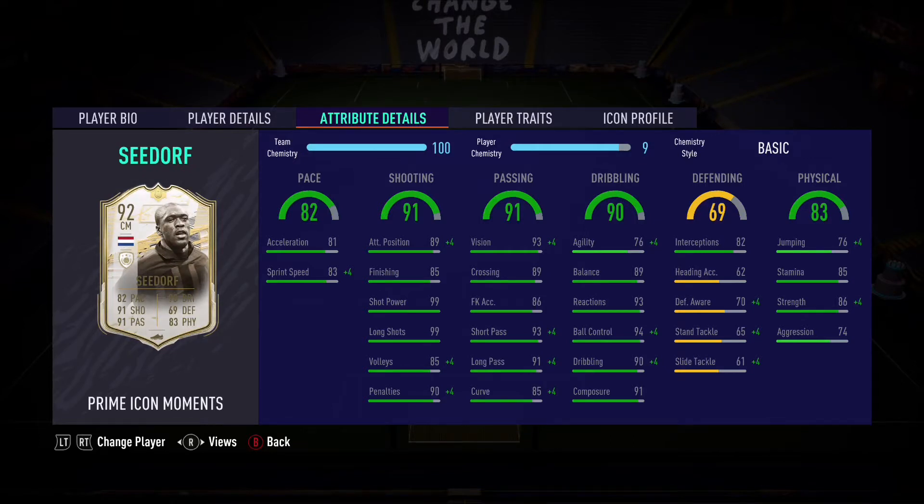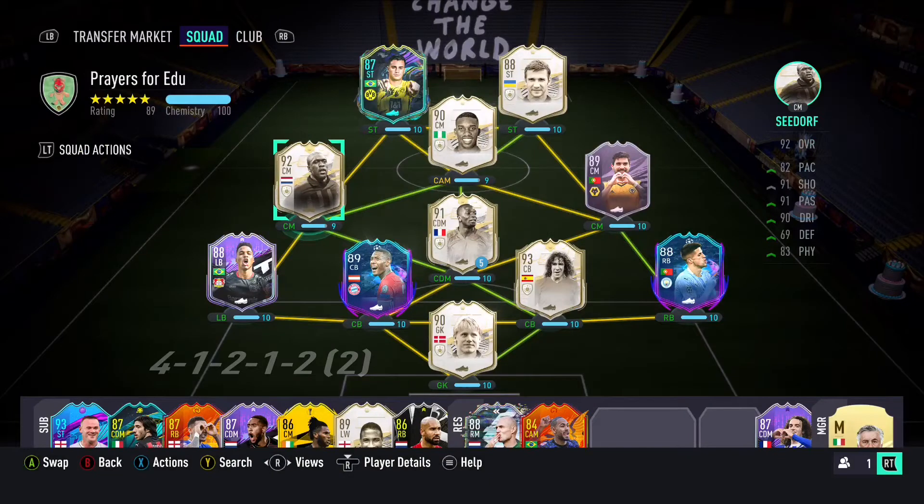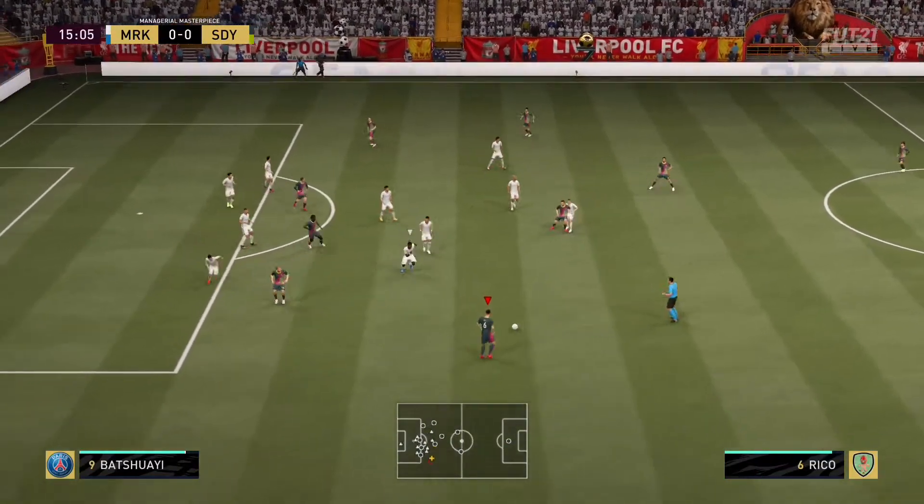I've tried his Moments card in FIFA 19 — he had the Icon SBC — and I tried him last year in FIFA 20. I'll be perfectly honest, I've never been a huge fan of his cards. I just don't think they necessarily translate too well in game, so I find it quite disappointing. This card again looks very good, it's just the lower agility. I was just hoping maybe for something different this year.